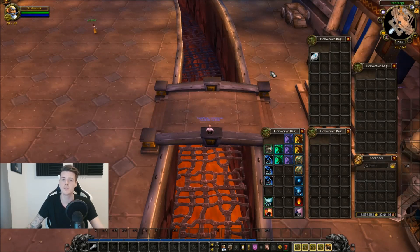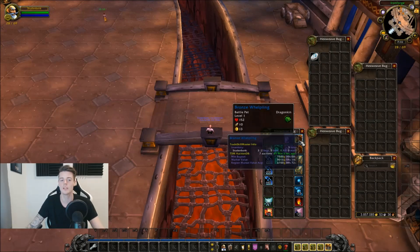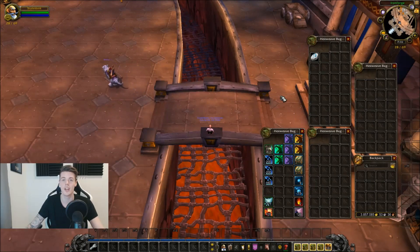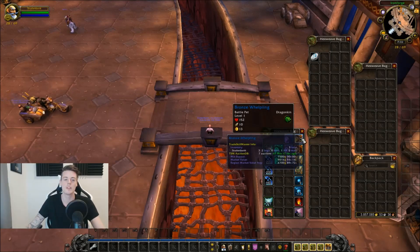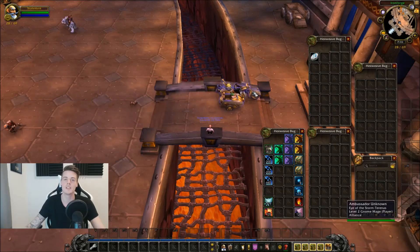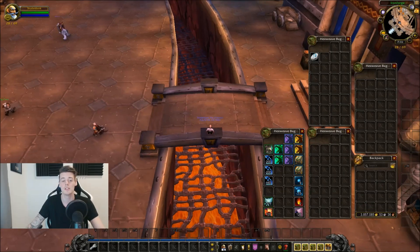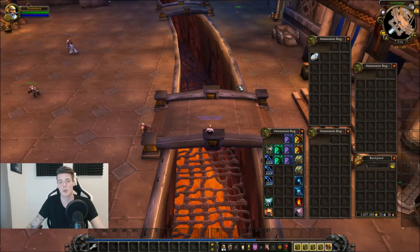The cool thing about them is that you get a ton of them. We did this for one hour and I got three. The guy who got the most got eight Bronze Whelplings in one hour — even if he sells them for 2k each, that's 16,000 gold, which is pretty damn good. We did it with five people and got 19 whelplings across five people — that is pretty damn good.